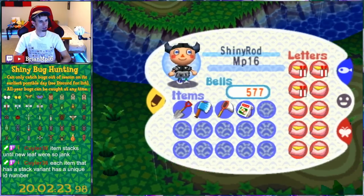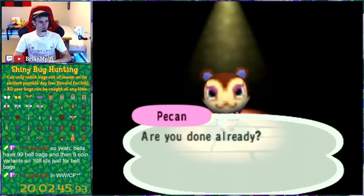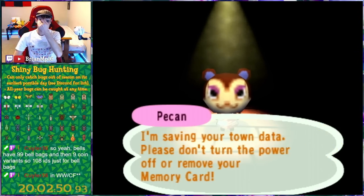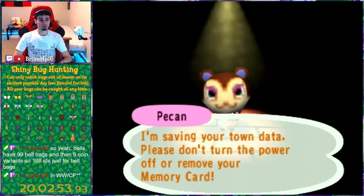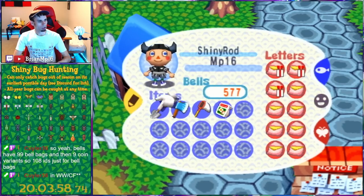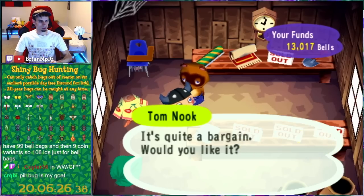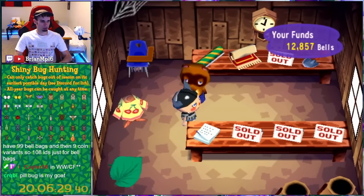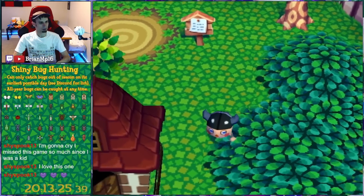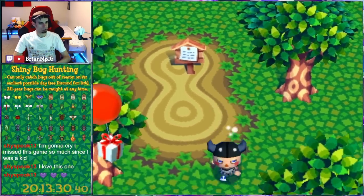I should have bought stationary from Nook's — I need a lot of stationary. I also need money. Basically, what I'm going to do to get the cockroach is I'm going to have to deal with mole crickets. I can prevent mole crickets from spawning by covering up spots where they can spawn. First things first, we need money. We found the money rock. I want to buy enough to fill at least a full acre.